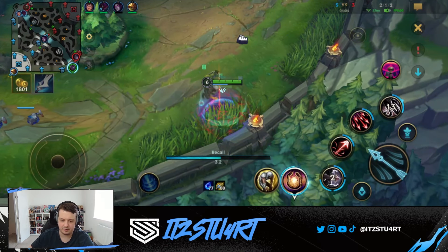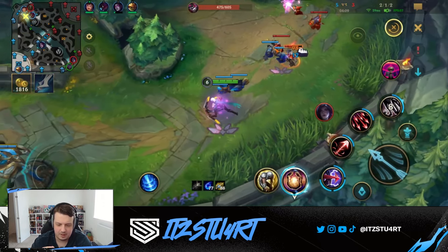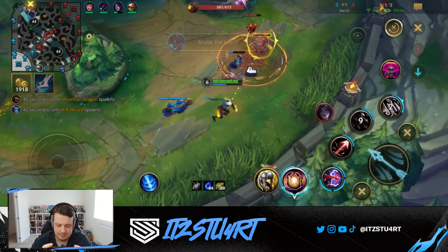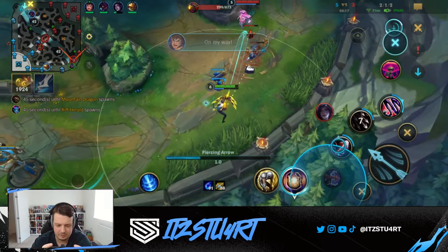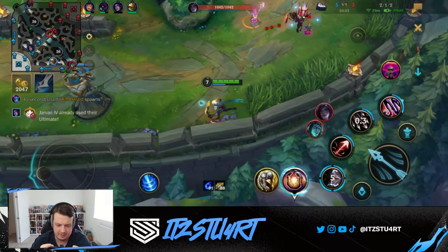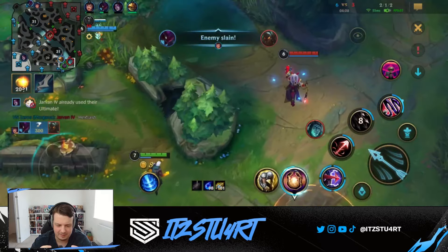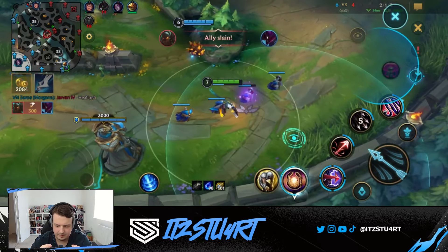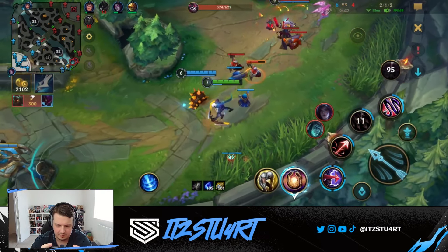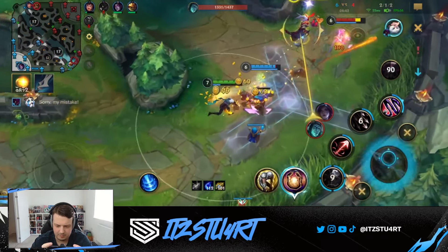Nice Manamune on base pretty early on. Someone suggests trying Yomu's first into Manamune — I'm not sure though, I think you delay your spike too much. I don't mind going Ghostblade first into Manamune because you're not delaying your Manamune by that much. But Yomu's first delays Manamune by quite a lot. It gives you an earlier spike but I don't know — I haven't tried it before. Maybe it's worth trying.